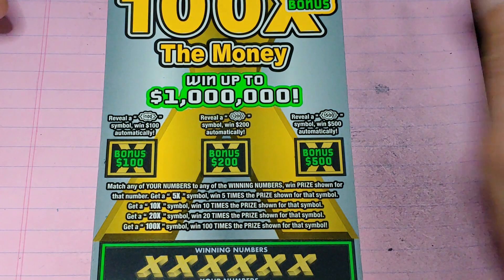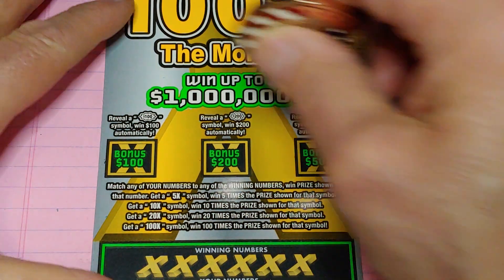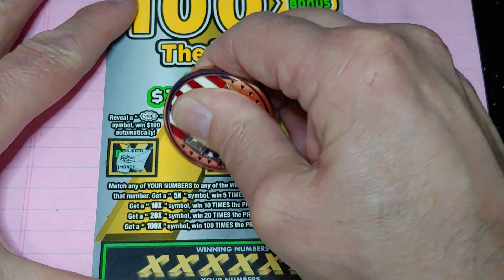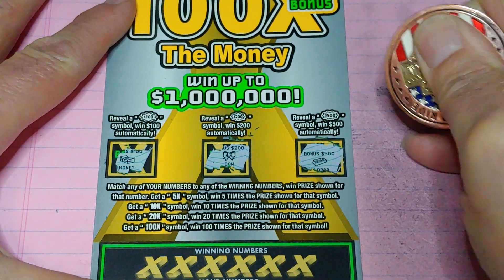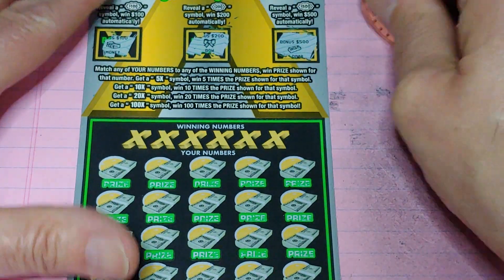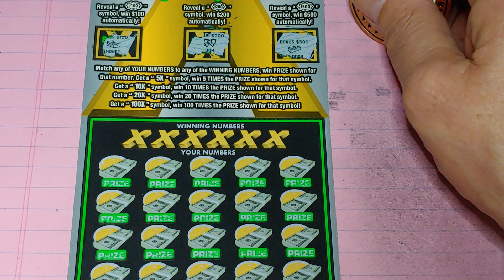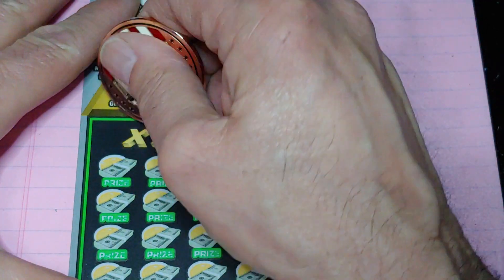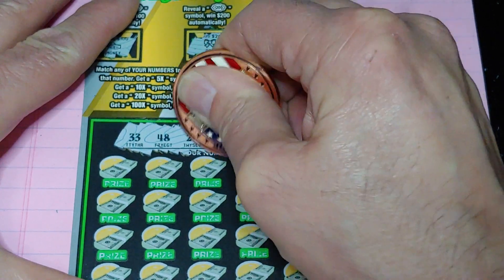Let's see if we can get any more with this 100 Times the Money ticket. Up top I got three bonuses — get a burst for $100, $200, or $500. Stack of bills, no good. A bow and a gold bar, nothing there. Down at the bottom, match the number to win the prize, or get a multiplier: 5 times, 10 times, 20 times, or 100 times — which would be super, super awesome.